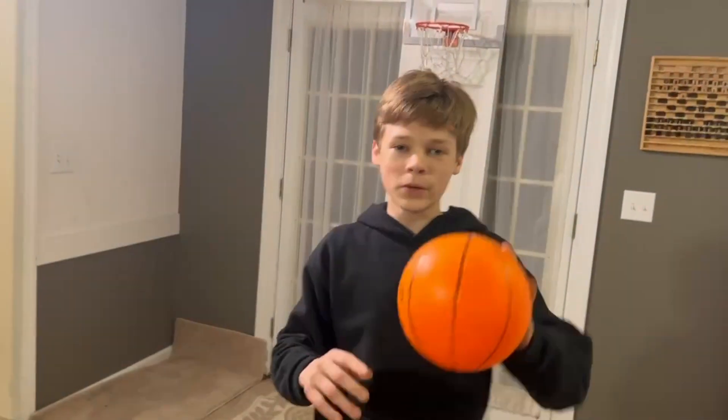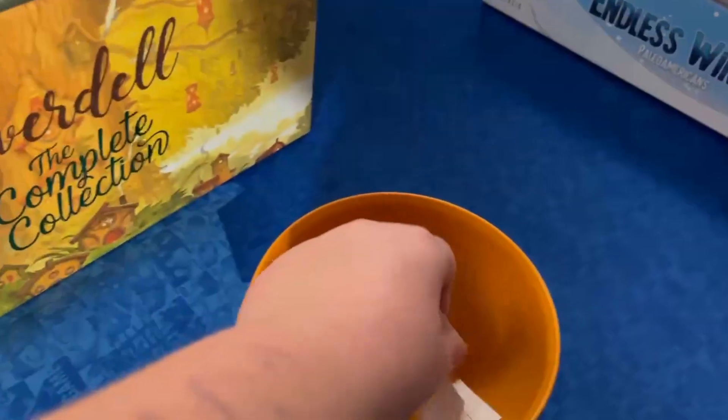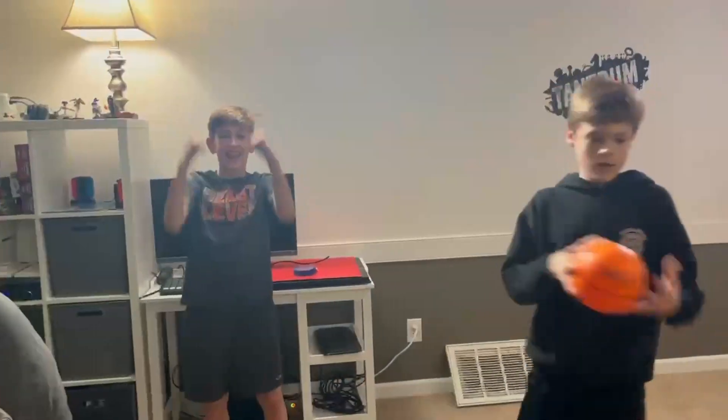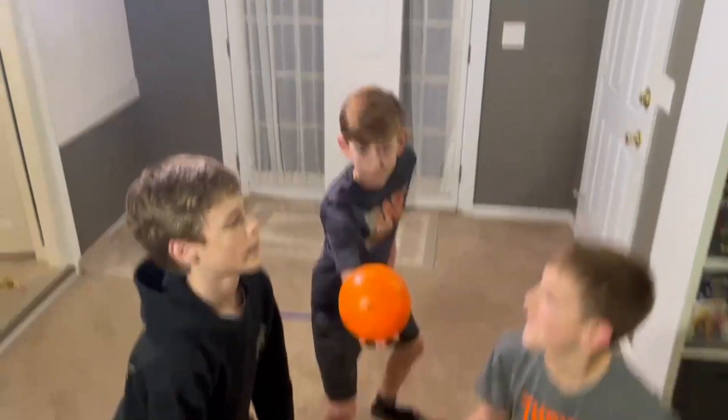Winner takes all — this time we're doing basketball. Winner of this wins the whole thing. We're doing a draw to see who gets the bye. I'm gonna draw a name — Lincoln! It's Evan versus Tanner for the first round. Here's how it's gonna work: we have one line where you have to go back if you steal the ball. If you shoot from that line and it goes in, that's two points. Anything closer or a dunk is one point.